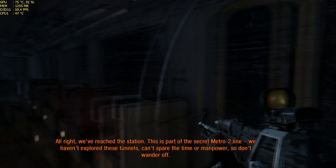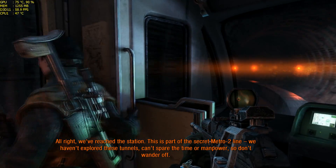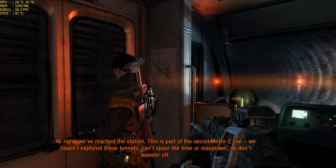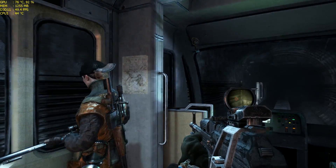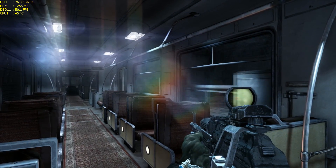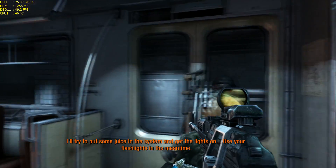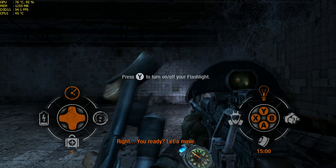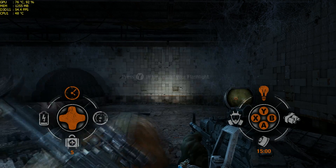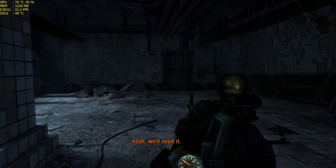All right, we've reached the station. Next is part of the secret Metro 2 line. We haven't explored these tunnels — can't spare the time or manpower. So don't wander off. I'll try to put some juice in the system and get the lights on. Use your flashlights in the meantime. You ready? Let's move. Watch yourself. The doors are closing. Good luck. Yeah, we'll need it.